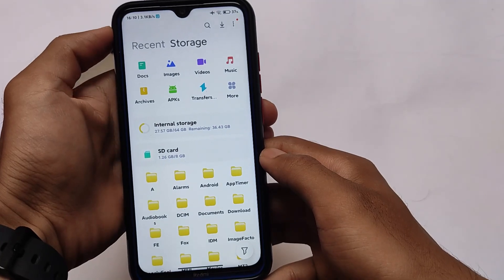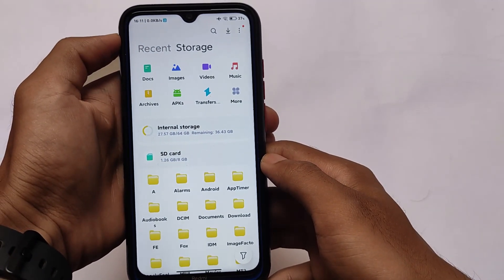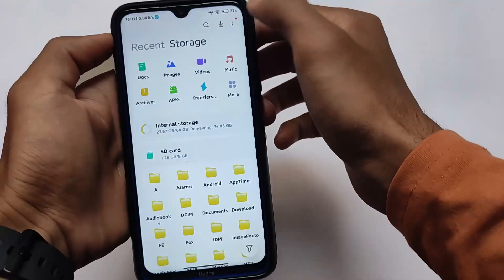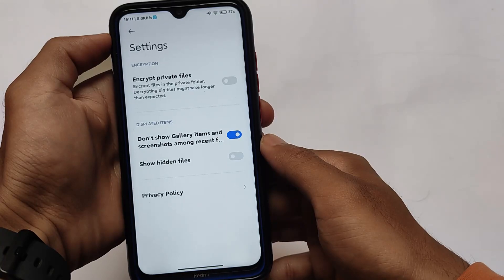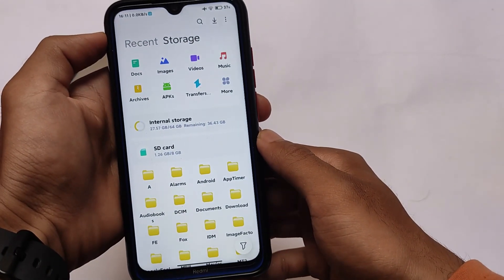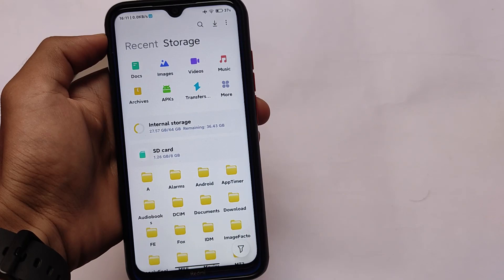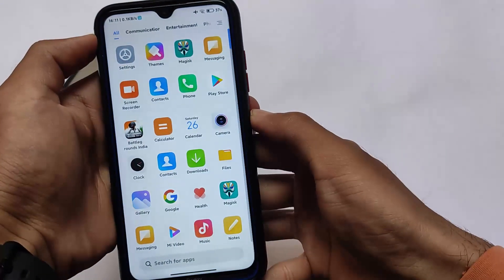First, let's talk about the file manager. This is the new MIUI 13 themed file manager. As previously mentioned, you don't need to install anything — it's already pre-installed and included. If you move to the settings option, you have these options available, and you can also install this file manager on other Xiaomi devices. I'll make sure to provide the link in the description for the file too.